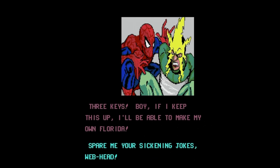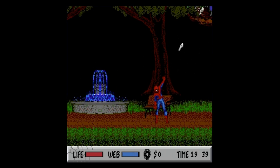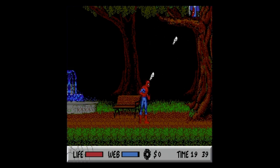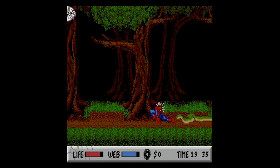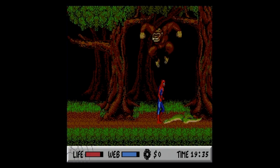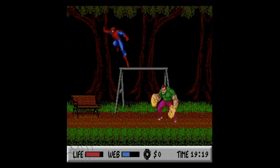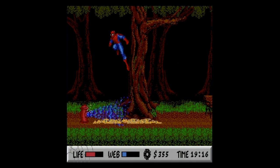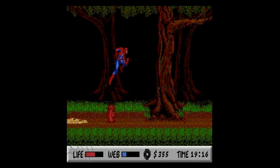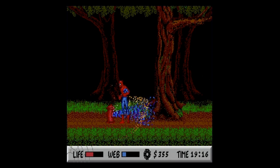With Electro down, you now have 3 keys and we're off to see Sandman in Central Park. Guys with assault rifles are waiting to greet you, along with snakes, and what I feel is the 2nd toughest boss in the game — a large ape. The end fight was quite a chore to figure out, as you can't defeat Sandman by using traditional means. Again, Venom makes an appearance, but it's an easy fight once you figure out the solution.